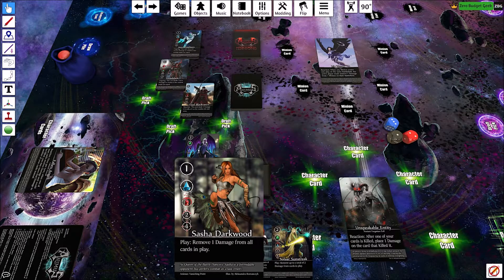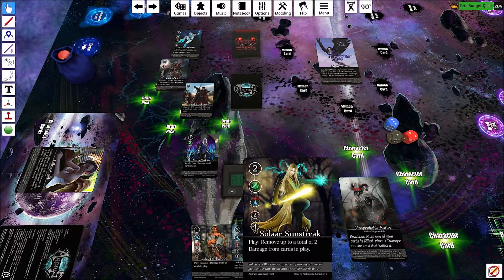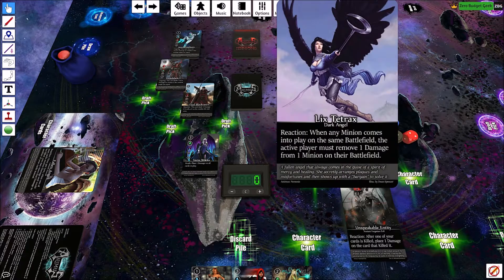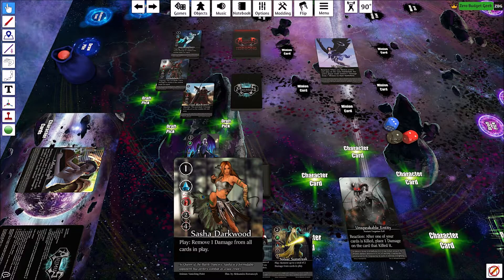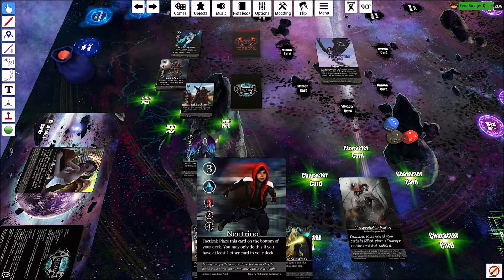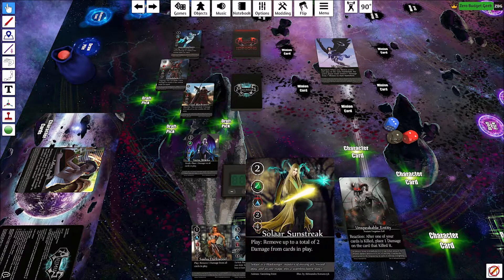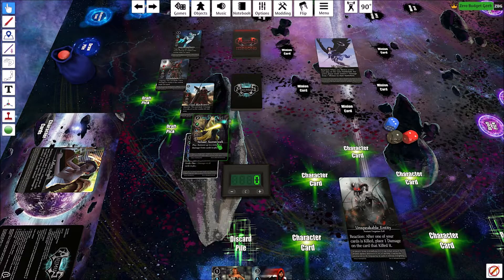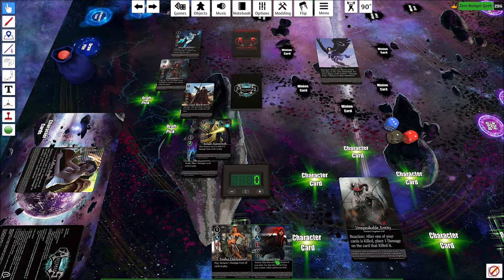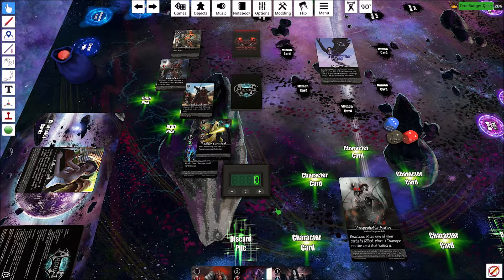Next we have Sasha Darkwood — remove one damage for more cards in play — Neutrino, and Solar. We need to match some of the healing we'll be facing, since the nemesis essentially heals once per turn for free. Sasha heals all which we probably don't want. Between Neutrino and Solar, Neutrino only saves himself whereas Solar will help others. We need longevity, so let's go with Solar — he'll be our second ranged card. The next green card we get needs to be good at melee.